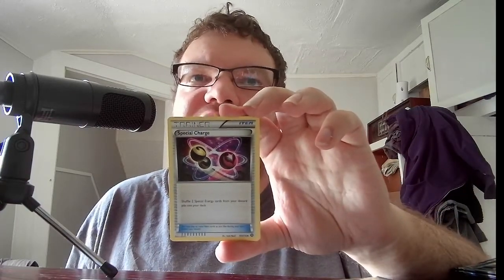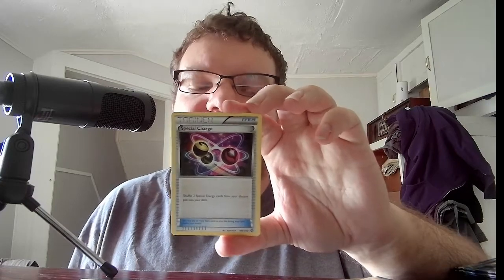Sorry, I had to throw my phone down because people were trying to get a hold of me. And the last card we have is the Trainer Item Special Charge — shuffle two special energy cards from your discard pile into your deck. Nothing terrible there, fairly average. I'm not expecting to get too much out of these, but you never know.